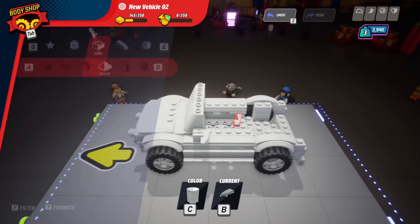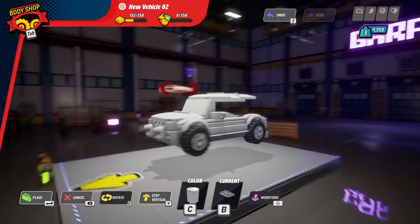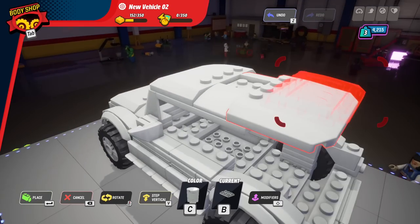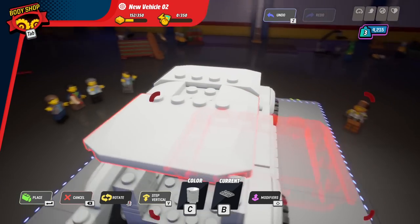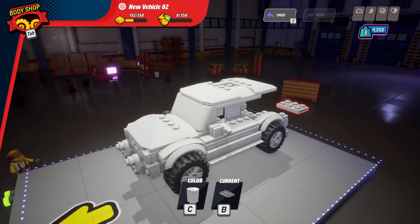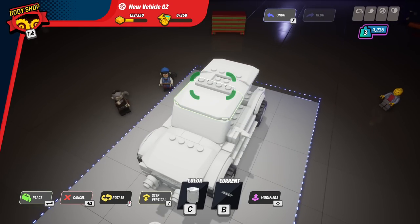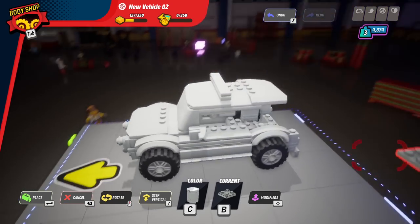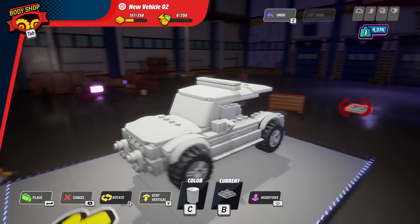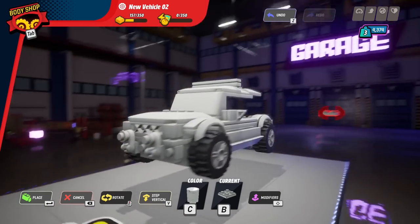I need to decide if this is going to be an SUV or not, so I'm going to build the top to see how I like the look. That's not looking too bad. I couldn't find any pieces to match it up, but it's not the worst thing. If we put some police lights up top, let's see how that looks — that's kind of neat. Let me add some side windows and maybe make some kind of back to tie this thing all together.